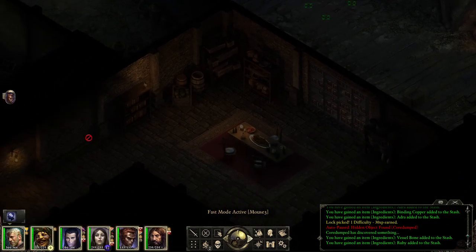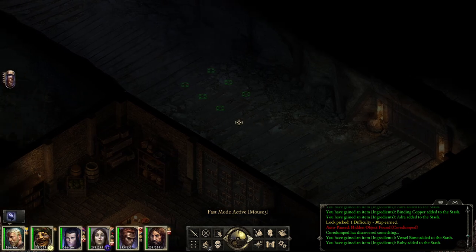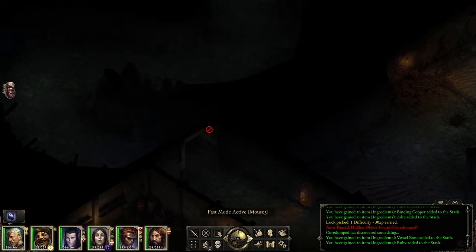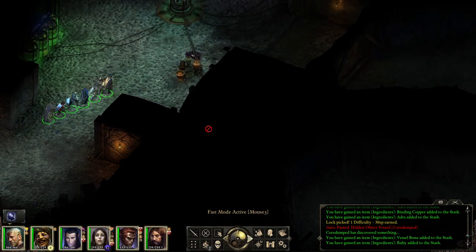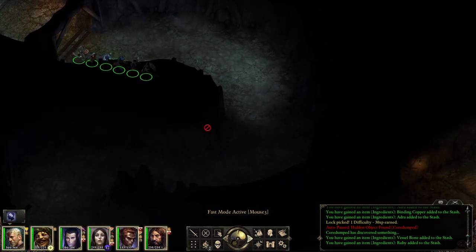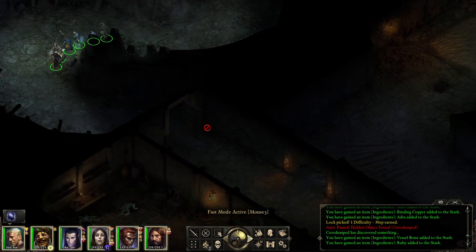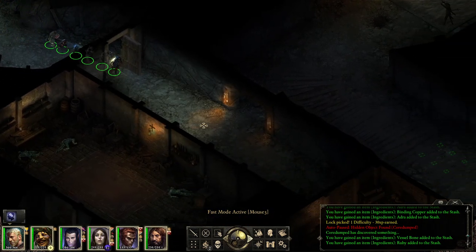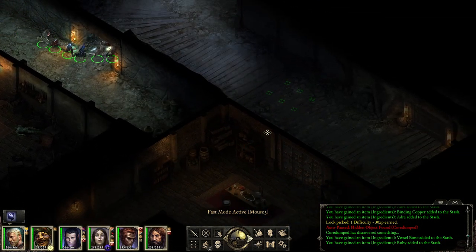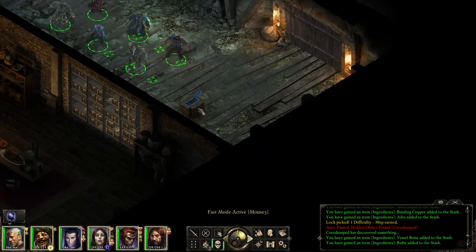We're now going to go into the final section. I think I had to come here anyway to get the key for this door because it said it requires the right key to open it. From memory, Galvino - I don't think he's hostile, so I don't think we're in any risk of going into a fight. But I'll still be somewhat cautious.